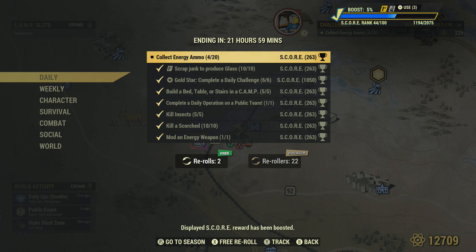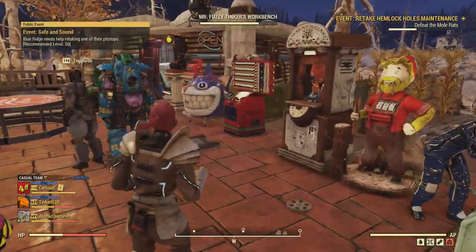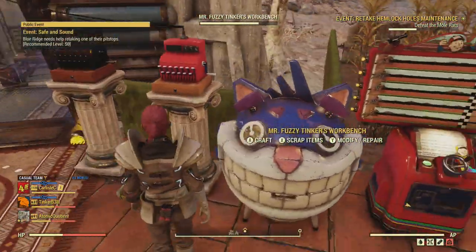Anyway, to collect energy ammo you can collect it, or you can just make it from your tinker bench — and that's what we're going to do. I like the easy challenges, I like the quickest way to do this, so we're just going to head over to our tinker bench.